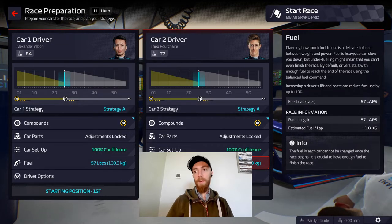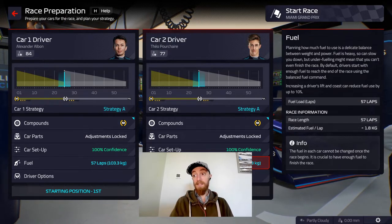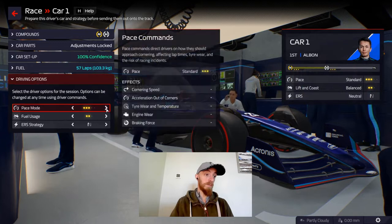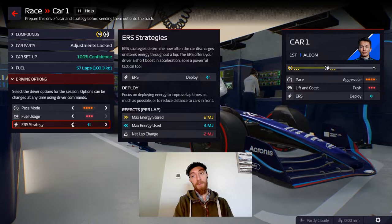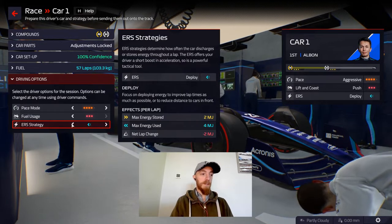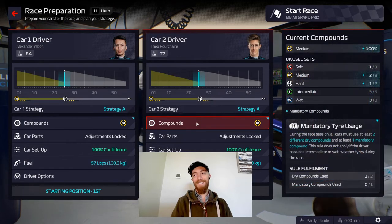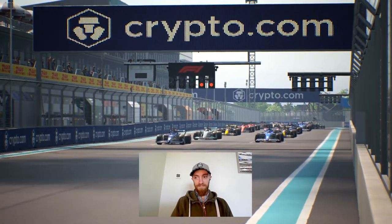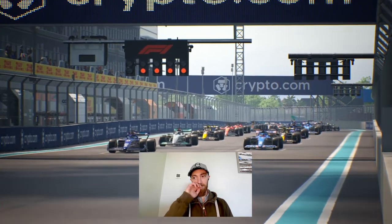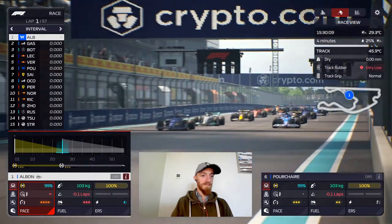We'll try to open up a gap at the beginning of the race to get out of DRS range at the front. We've got a little bit of push — do we want to save it or deploy straight off the bat? We're going to deploy. It's the Miami Grand Prix, one of the newest races in F1, and hopefully one of the most exciting too. It's lights out and away we go!